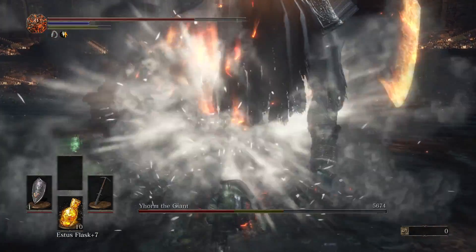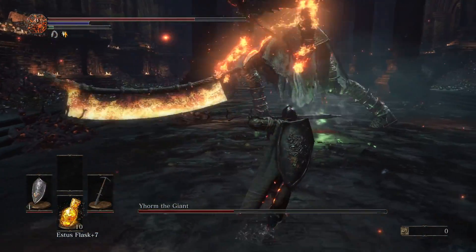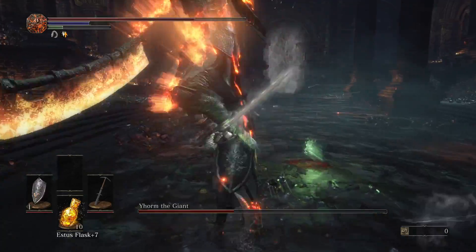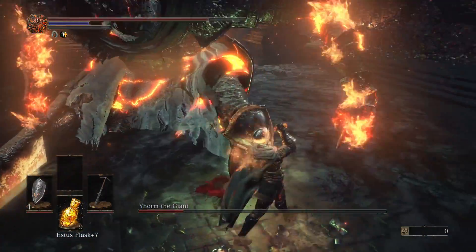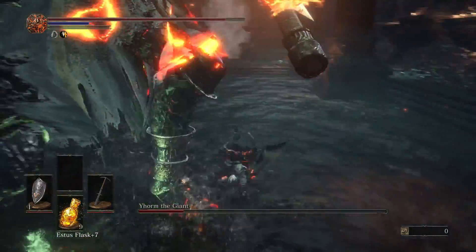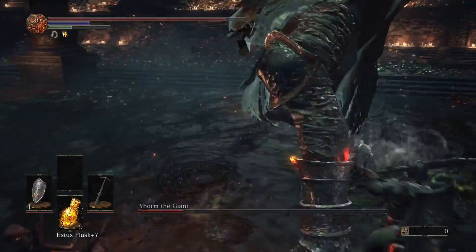Now he's in his second form — he's full of fire — but it doesn't do much because you can just repeat this cycle. Obviously you have to be careful; he hits hard, but you can dodge his attacks easily as long as you're around his ankles and between his legs, where he can't hit you.